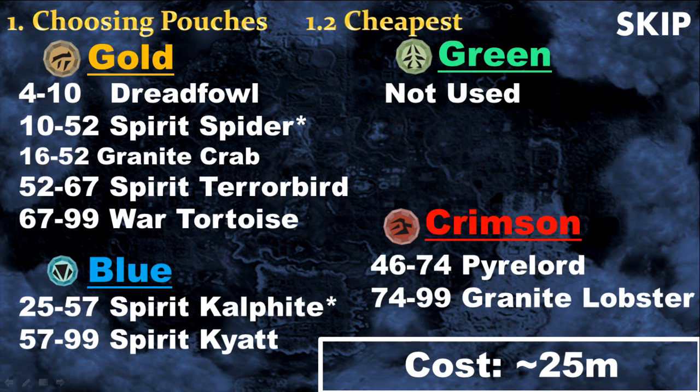For those who do not have a lot of money, here is the list I recommend. I do not recommend using spring charms because they cost a lot — a minimum of around 10 GP per experience, which is way too expensive. For gold charms you will mostly make Spirit Spiders, though it's very slow to train that way, or you can make Granite Crab which is also very cheap. Then from level 67 all the way to level 99 you will make War Tortoises. With blue charms I recommend Spirit Cobra and Spirit Yak. For crimson, the only things you can make without losing a lot of money are Pyrelord and Granite Lobster. With this list, getting level 99 summoning should only cost you around 25 million GP.